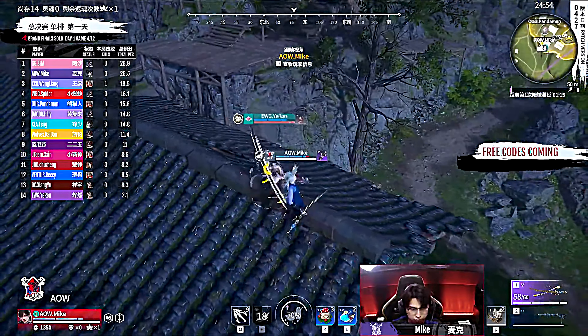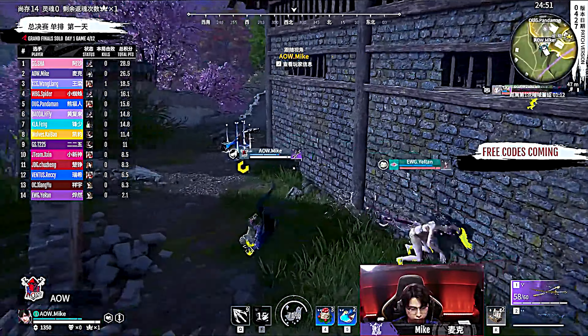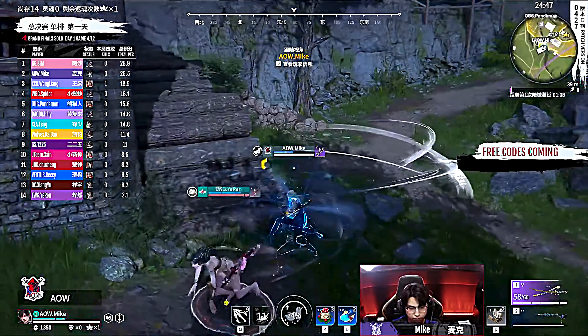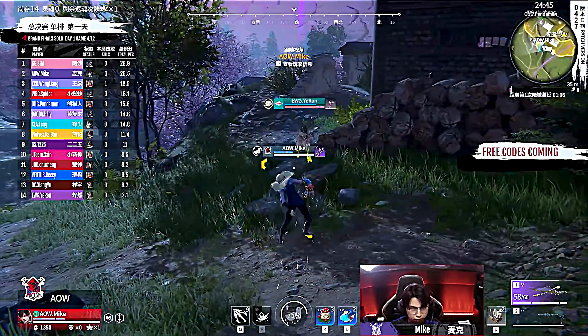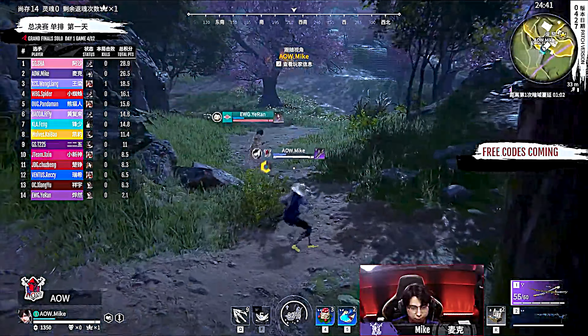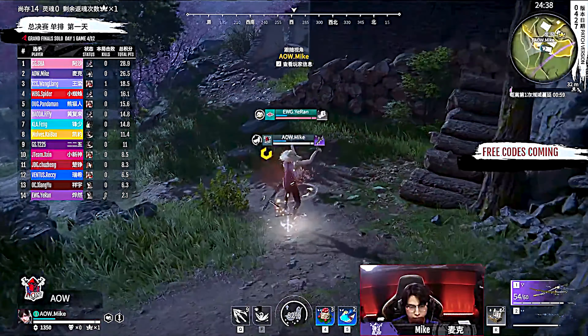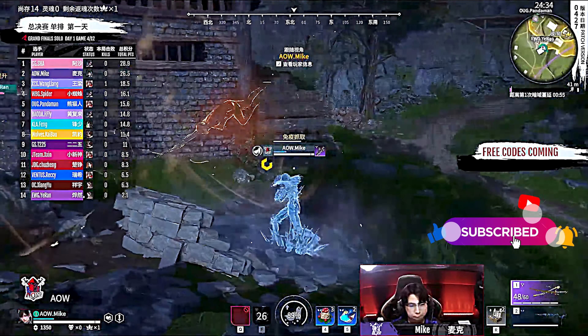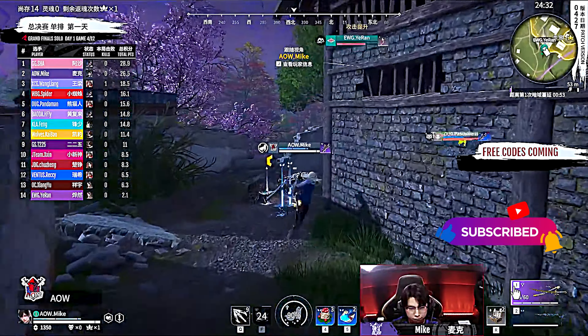WBG Spider already with purple nunchucks trying to fight against Shang Yu. There is a third party in here — JTeam's Action trying to come around and fight with those dual blades as well. He's going to get the one-two off, the F3 gets popped from WBG Spider. Spider tries to make his way out of that area — he doesn't want to get hit by JTeam's Action and get cornered up, because once you get cornered up by those dual blades, it's going to be very difficult to actually make a play.